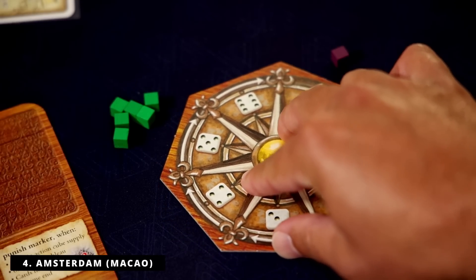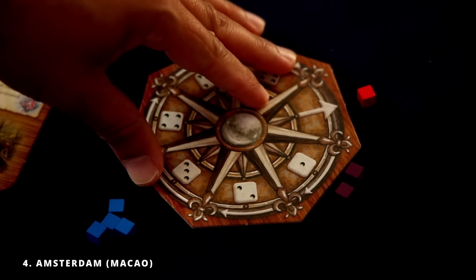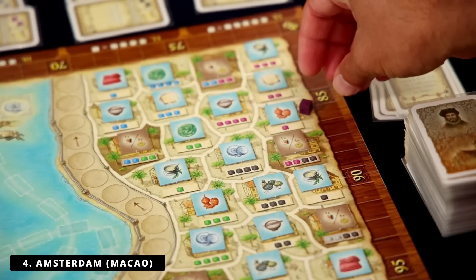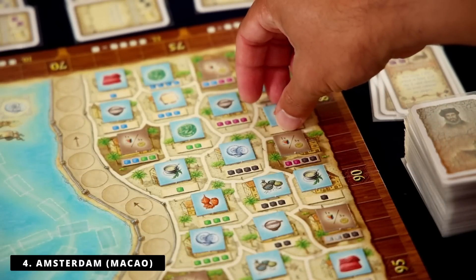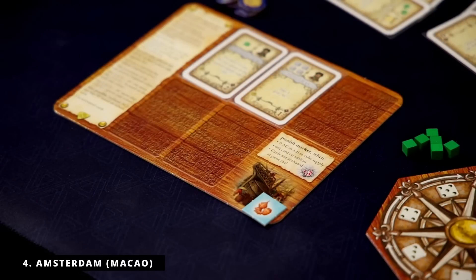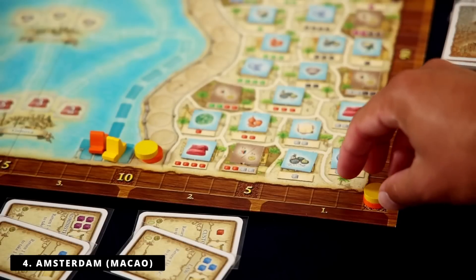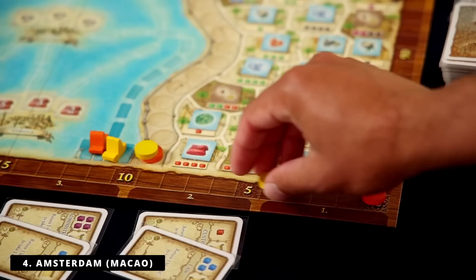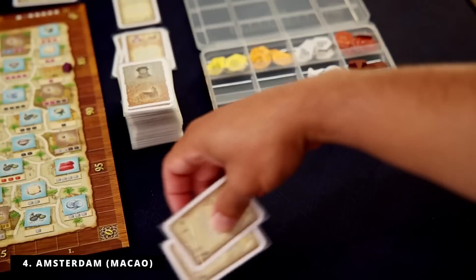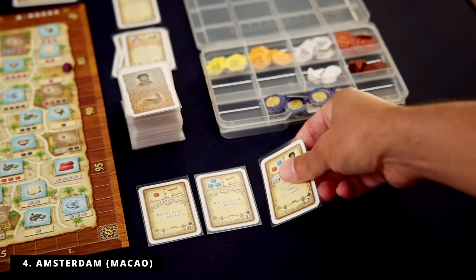Some actions require very specific cubes; others let you spend any cube, like moving around and picking up goods for a pick-up-and-deliver element. The cards you unlock give you special abilities. It's such a great system — the heart of the game is converting dice into cubes, essentially drafting the dice each round and using them to take actions. This is one of the coolest implementations of a dice system I've ever played. While Amsterdam's production is a little mixed, the gameplay is fantastic and I think it improves on the original Macao. Definitely recommend number four: Macao or Amsterdam.